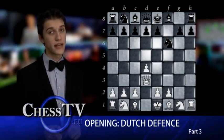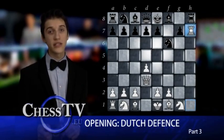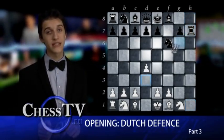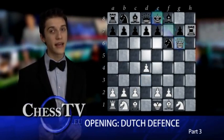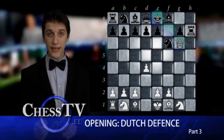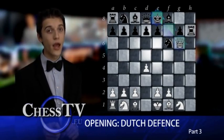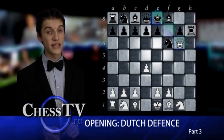Black does of course not want to lose the pawn and plays a natural retreat with the knight by placing it on f6, protecting the h7 pawn. But what Black did not count with is that White here is still able to take the pawn, because if Black recaptures with the rook, White plays queen to g6, checkmate. Of course this is not a forced variation and Black can avoid it without any trouble at all, but if you play the Dutch defense, you'll have to be aware of any threat against the king, because otherwise a checkmate might come out of the blue just as it did in this variation.